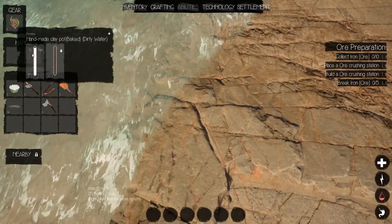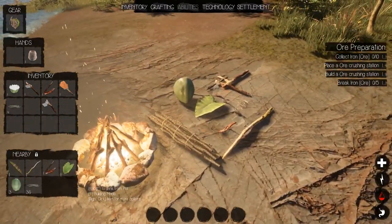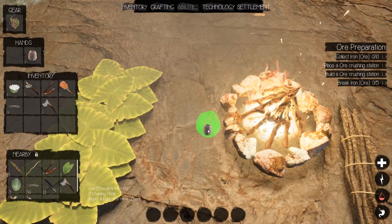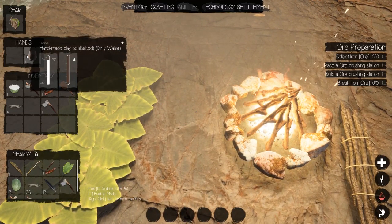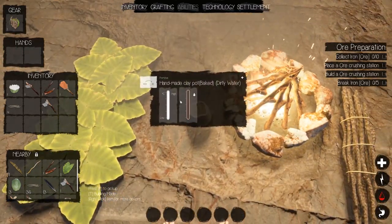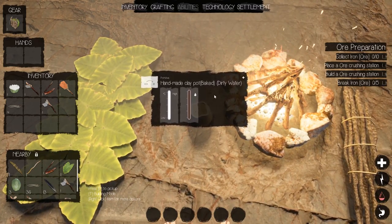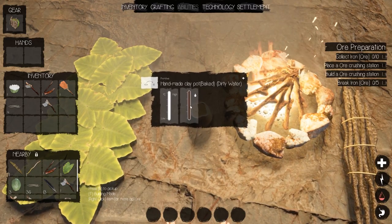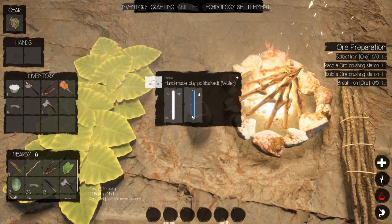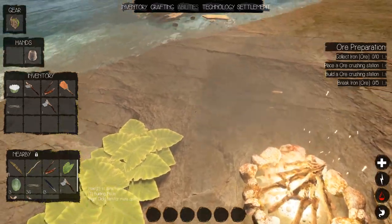Don't want to be drinking that right now — it'll make you sick. What we can do is boil it. Place this close by — right there — and the pot was already hot from cooking. There we go, it's clean. It just says 'water' now and has the potable symbol. We'll grab that and since we're thirsty, let's drink it.